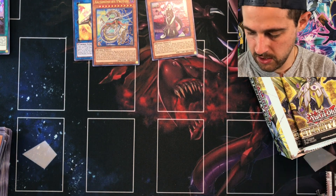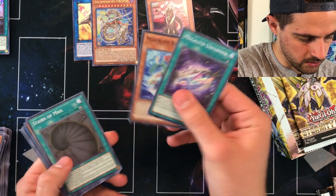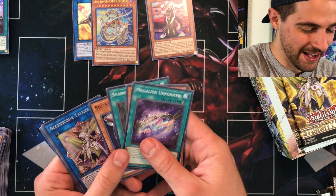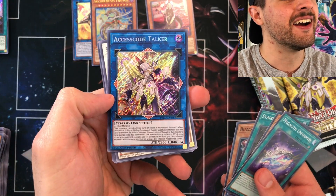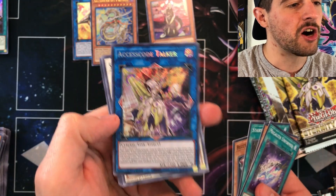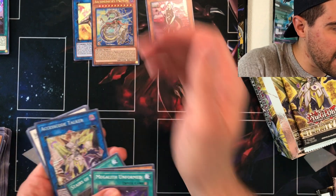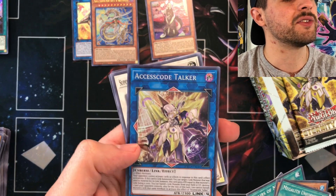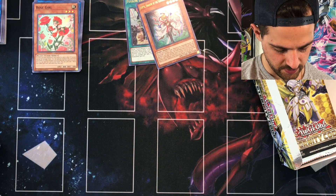Pack 13 of box number one — we just need about another $20 to pay for this box. Then we pulled Access Code Talker — that is the money card of the set if you're not considering starlight rares. Access Code Talker is sitting at about $71 right now, so yeah, we paid for this box and then some.